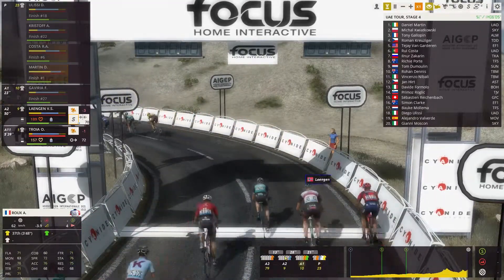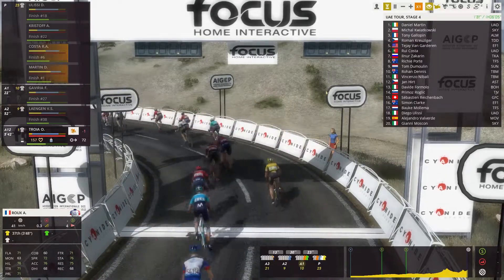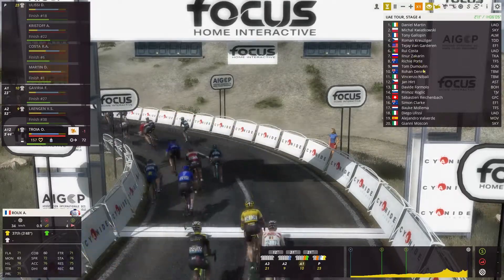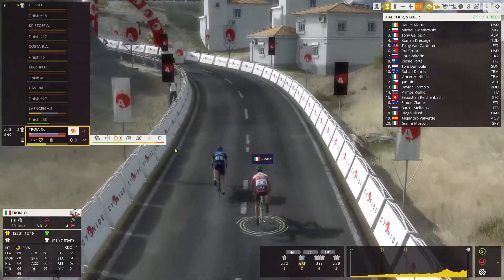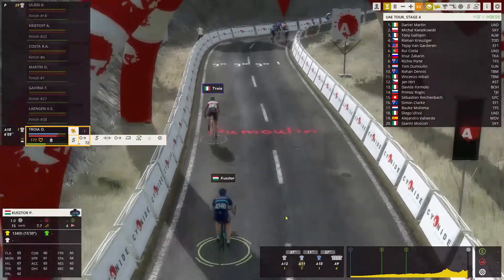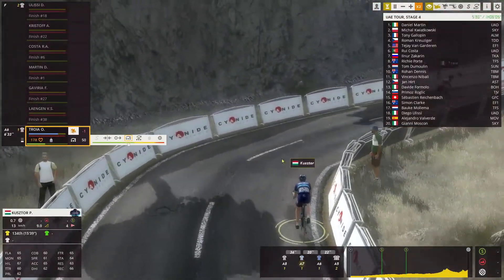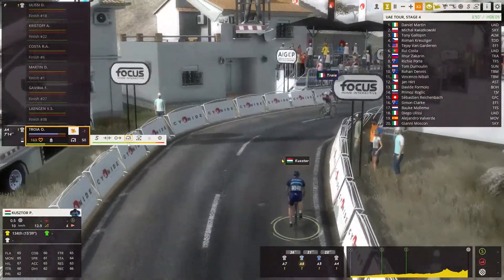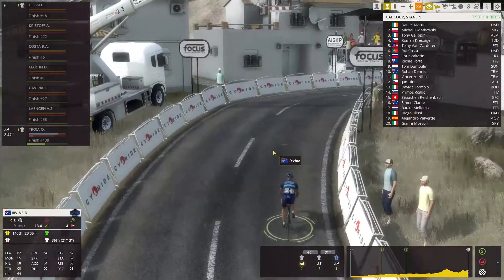Wow, I didn't expect that. Dan Martin, Kutkowski, Gallopin, Kreuziger — wait, before the podiums we need to watch the finish of Troja, who's going to beat Declan Irvine. Get in! He's even overtaken another guy — Peter Kustor. Well done! Alright, see you on the podiums.